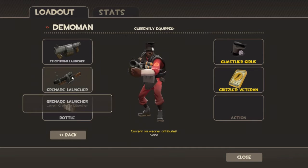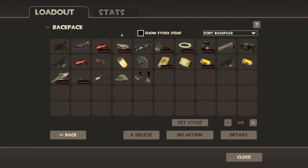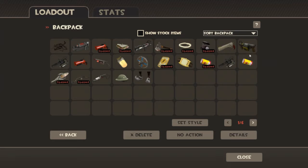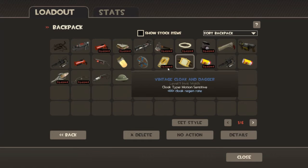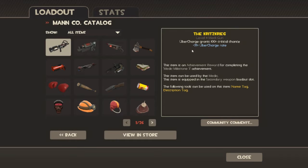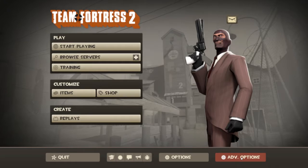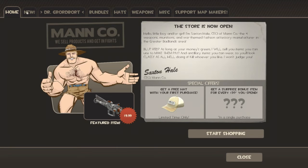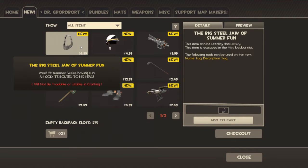It has all these customizable items. It has the inventory here — you can find items. These are various items that I've picked up. I've never bought anything for this game, never purchased anything, but I have certainly collected a lot of items. You can check out the store. There are a lot of things in the shop — the Cow Mangler 5000. Fantastic. There's tons of things.